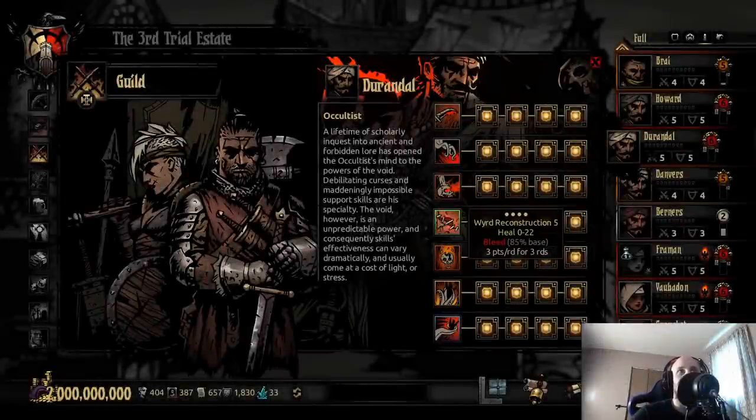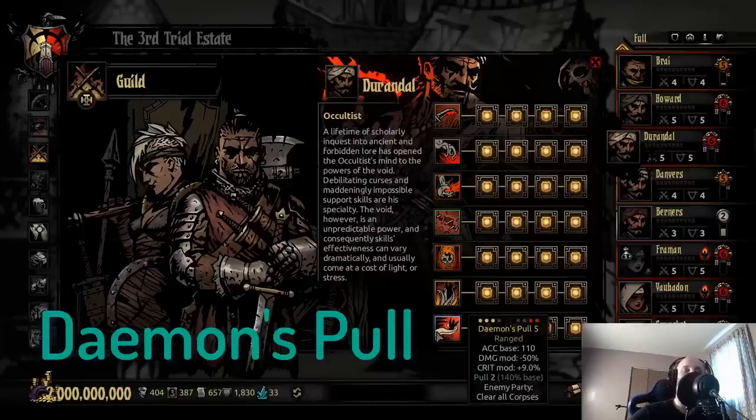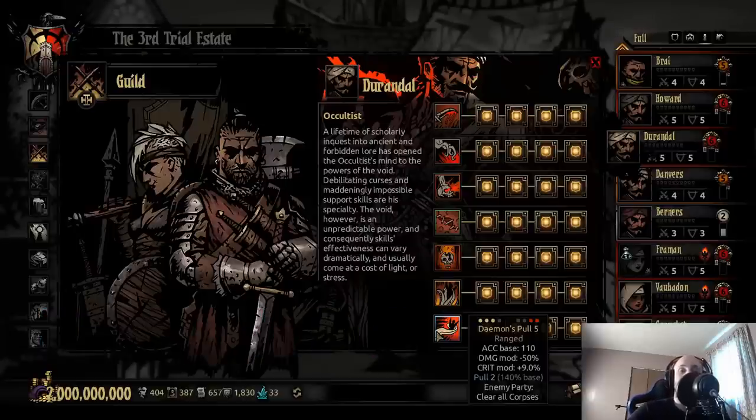Occultist. I always have the heal on, I really do, but I wouldn't say the heal is his best ability. I often have his heal as a second backup, and I actually really like Demon Pool. The reason why I like Demon Pool is minus 50% damage, which actually isn't terrible, but it has that 9% modifier, 110 accuracy, and the two great things about it is it pulls and clears enemy corpses. Therefore, he's friends with my Hellions, my Lepers, my Crusaders - whoever you want to hit the first two positions. This ability is king for me and I do think it's actually one of his best abilities for all situations involved.